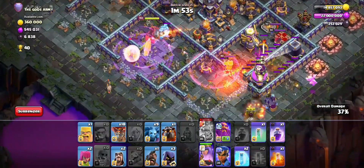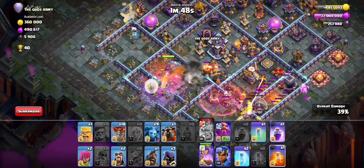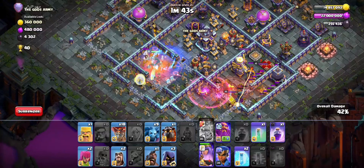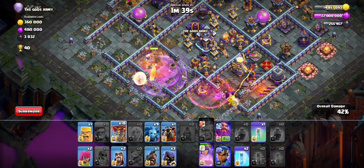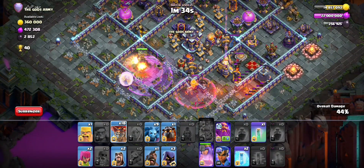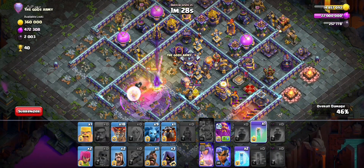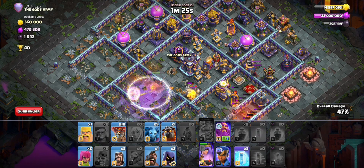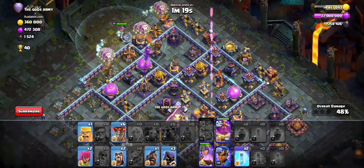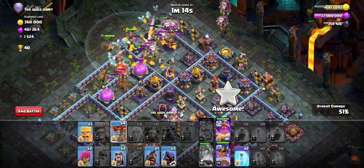I'm gonna try to get this wall break to the core — nice. I made that mistake guys, please don't do this — I dropped a haste instead of a freeze. Just don't make that mistake like I do. Should be able to pop the ability on the town hall, starting the lalo from here. You can see it's the same side where the king left off going in.